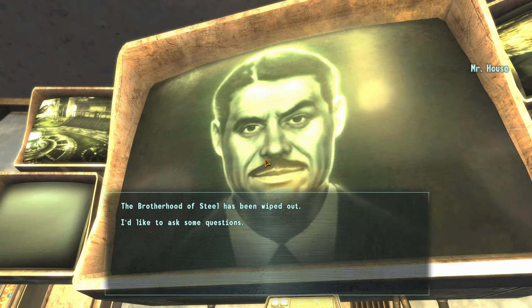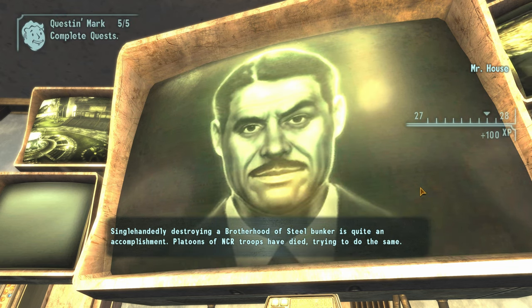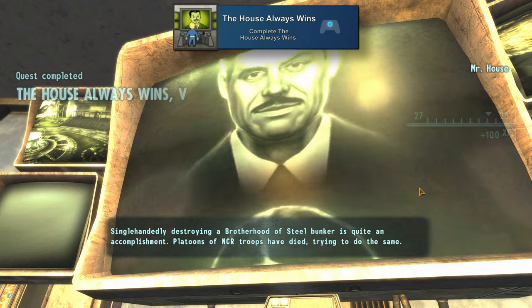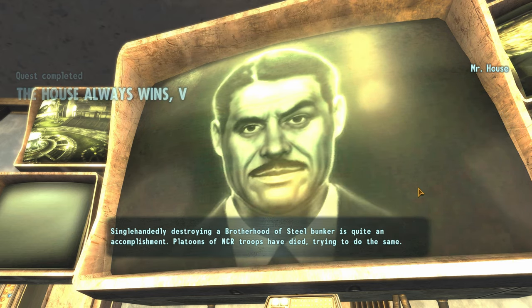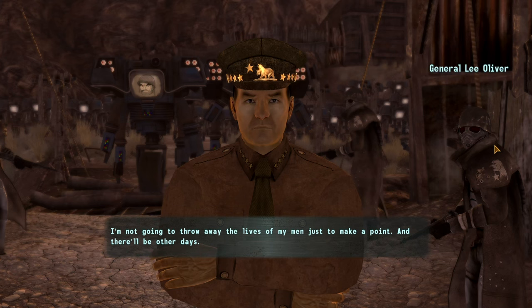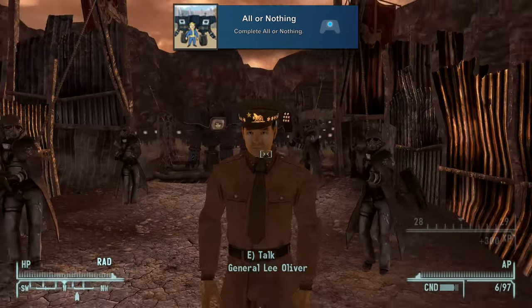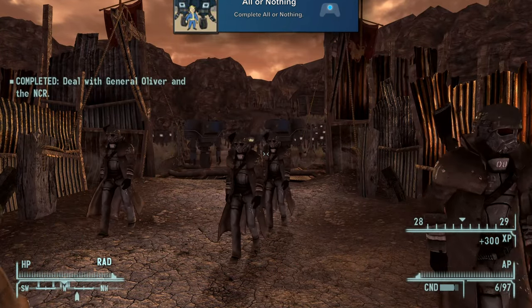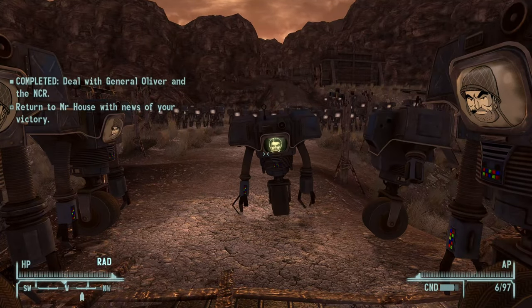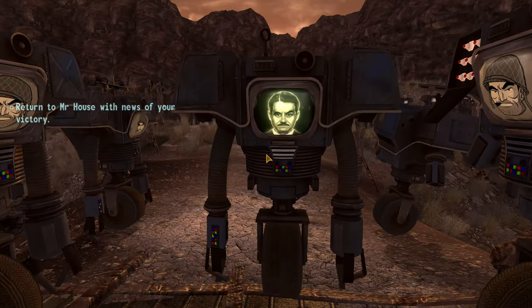Then we'll reload that main save we made before going down Yes Man's quest line and we'll go down Mr. House's. We'll be able to get 'The House Always Wins' for completing that quest line, which has many parts and is essentially the same thing as Wildcard but from Mr. House's perspective. Then finally for his ending quest we have 'All or Nothing' for ending the game with Mr. House — you'll go to the fight at the Hoover Dam and fight your way across until Mr. House finally wins.